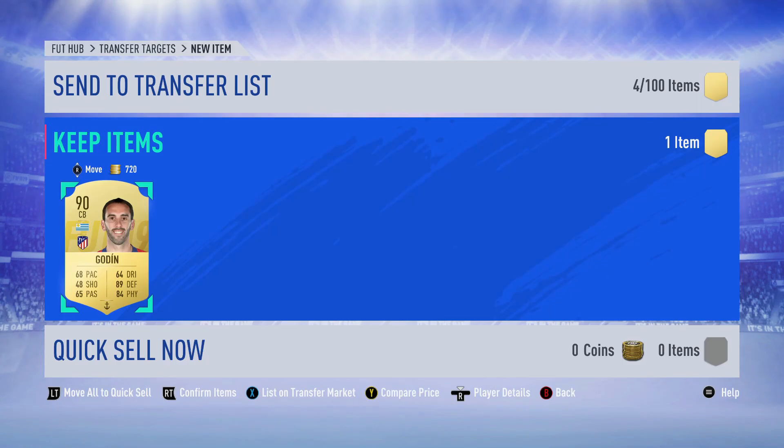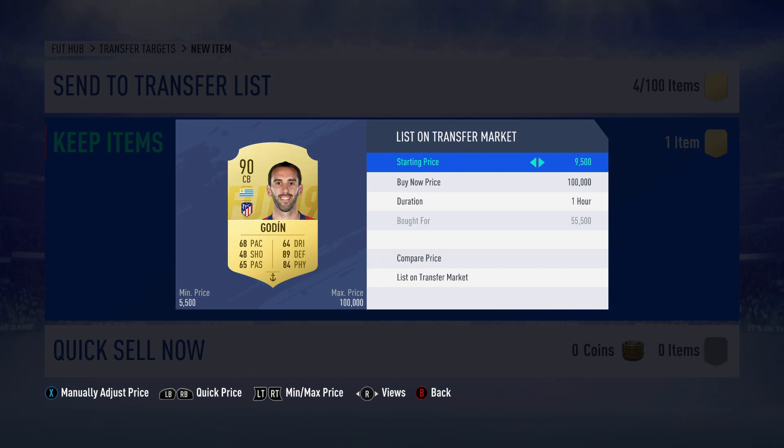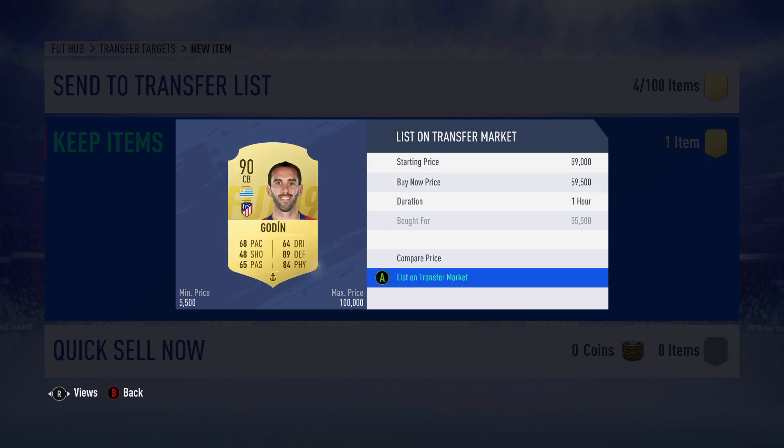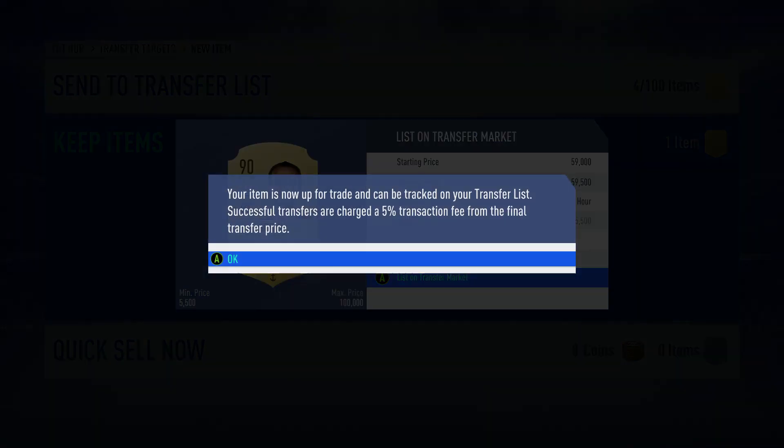The first player of the video is Godin - we got him for 455. We can sell him for that, making about a thousand coins profit. We'll put him up for that.